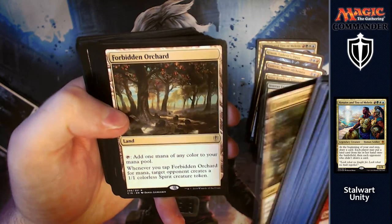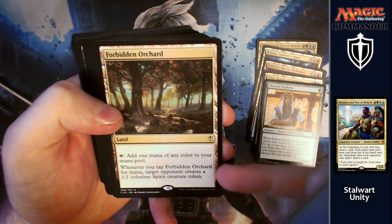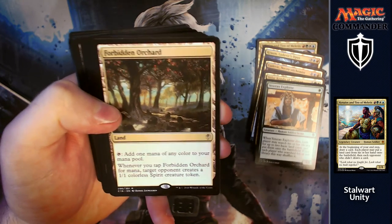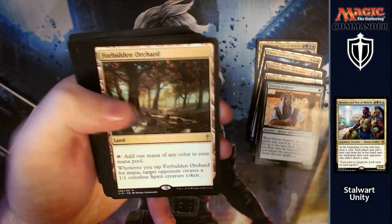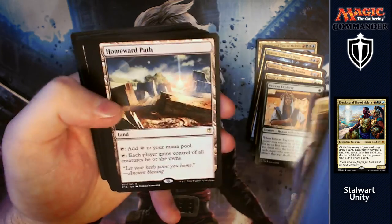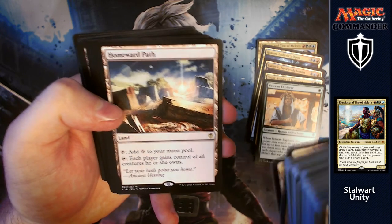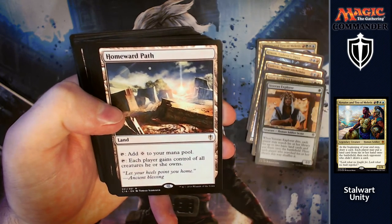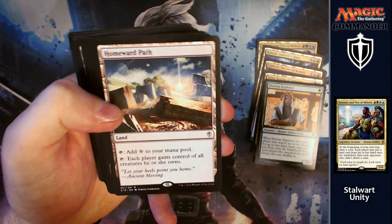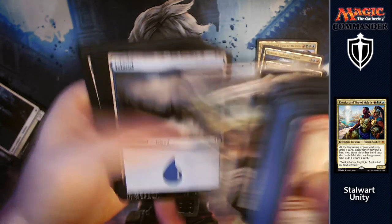On to the lands: Exotic Orchard, Forbidden Orchard — whenever you tap it for mana, target opponent creates a 1/1 colourless spirit creature token, so they won't mind you tapping it. Homeward Path is really nice — each player gains control of all creatures they own, so later on after you've given opponents lots of things to stop them attacking you, you can tap it, get everything back and swing in with them.